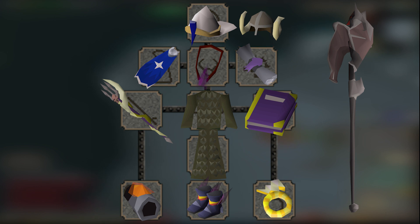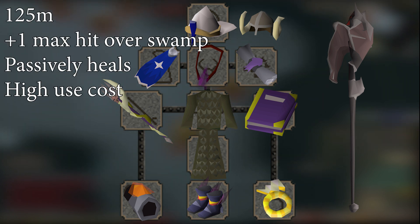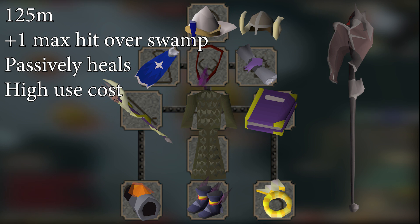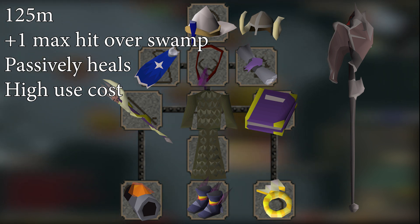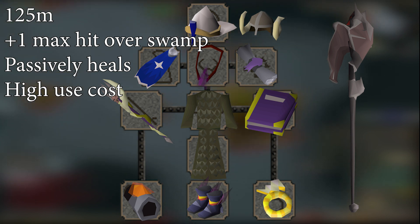I'm going to mention the Sanguinesti Staff here, and you should be buying it if you plan on doing a lot of raids, as it's incredibly good at Olm. The staff costs a whopping 125 mil. It has the exact same stats as a Trident of the Swamp, but the spell it uses has an extra max hit. The real reason you use it is for the passive healing buff — a 1 in 6 chance to heal you for 50% of the damage you dealt in an attack. This is also really useful at Dagannoth Kings. But other than these two cases, the Trident of the Swamp is usually a better choice. You should either skip the Sanguinesti Staff or buy it last if you don't plan on raiding or doing DKs.